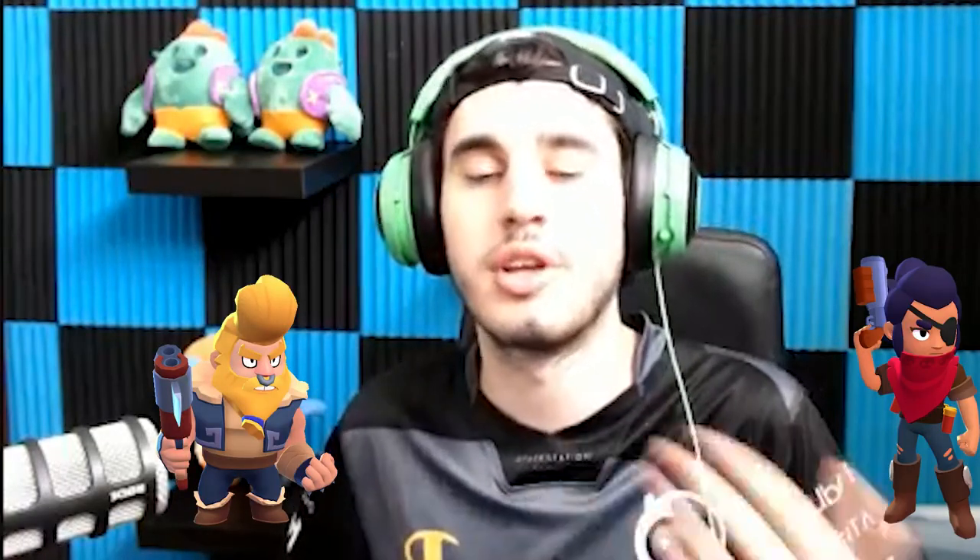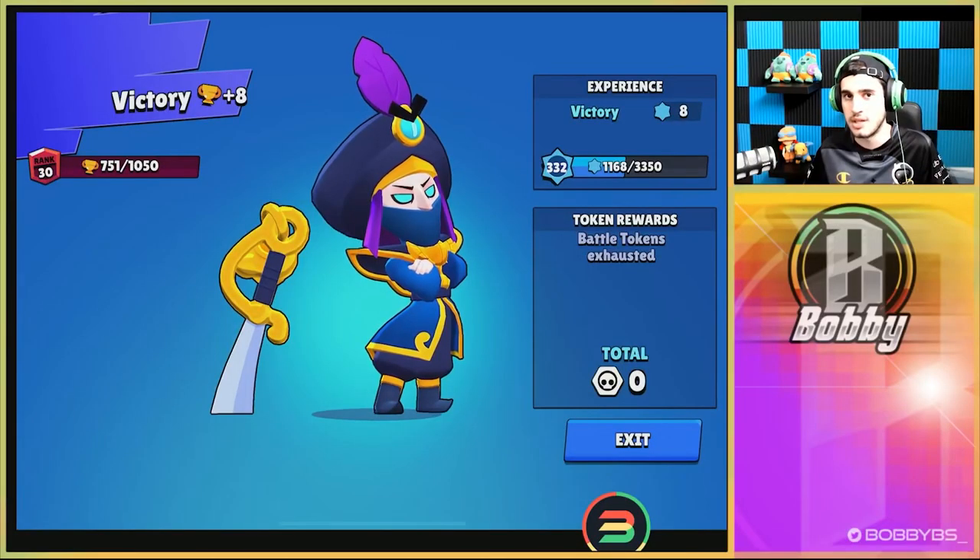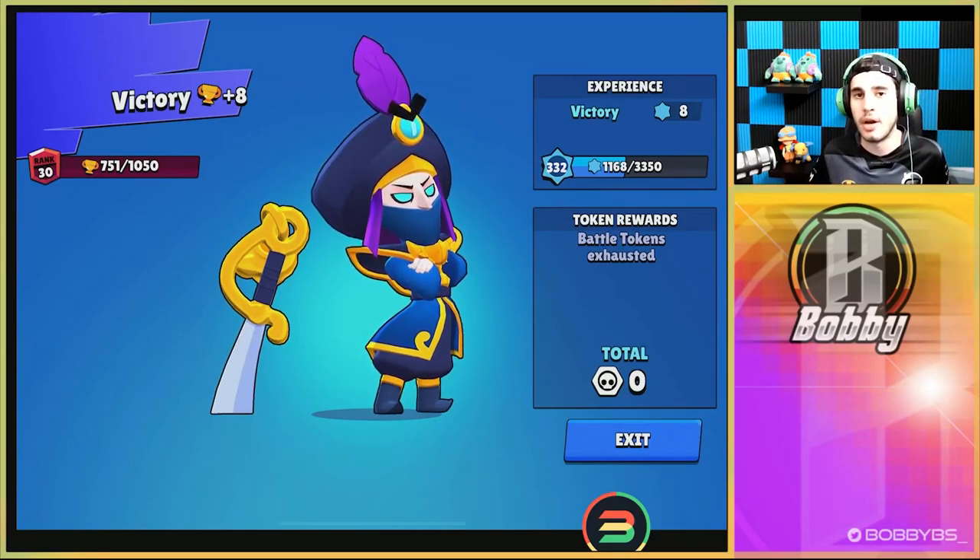That's going to be it. I hope you guys enjoyed this gameplay. To recap: avoid the Bulls, they're very scary. Avoid Shellies, avoid Mortis — the matchups you think you'll lose. Just get close to the ones you think you can beat with gadget and super. It's really easy. If you enjoyed, leave a like and subscribe. I'll be back again tomorrow — peace.